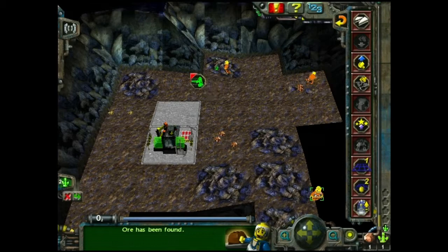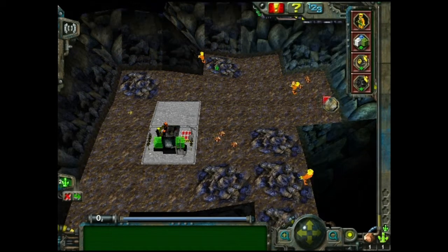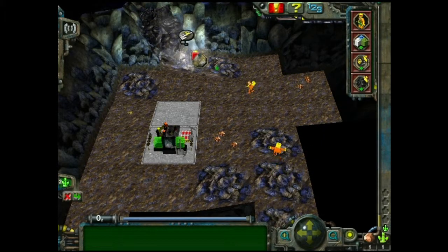Go and procure the energy crystal. Dig the rubble and you'll get the energy crystal, presumably. He's taking back the Cocoa Pops.